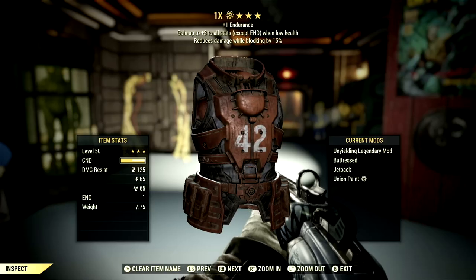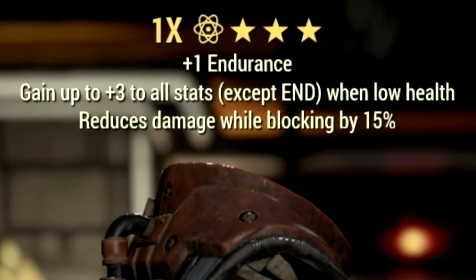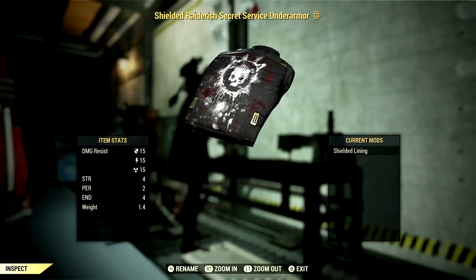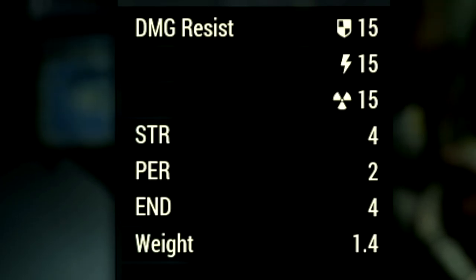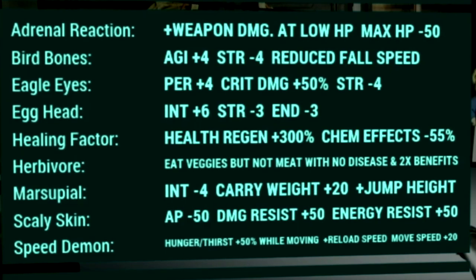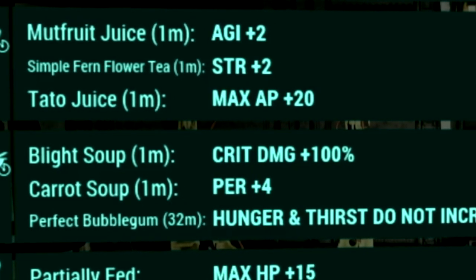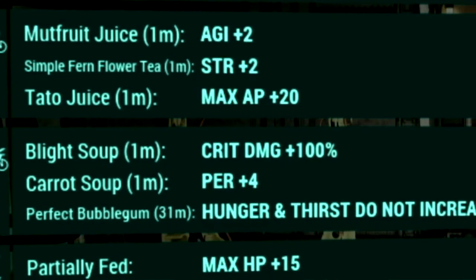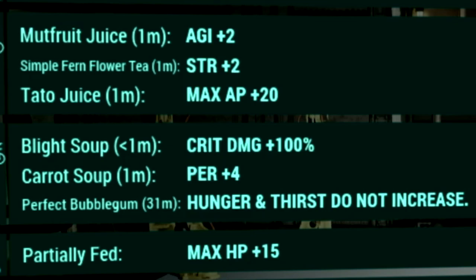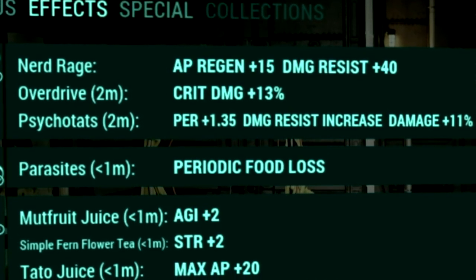Over in the armor, I'm using a full set of unyielding gear — gain up to plus 3 to all stats except Endurance when at low health — absolutely amazing for a low health bloody build. My backpack uses a high capacity mod for plus 120 carry weight. Under armor is shielded Secret Service for plus 4 Strength, plus 2 Perception, and plus 4 Endurance. Mutations include adrenal reaction, bird bones, eagle eyes, egghead, healing factor, herbivore, marsupial, skinsight, and speed demon. Food buffs: Mutfruit Juice for plus 2 Agility, Simple Farm Flower Tea for plus 2 Strength, Tato Juice for plus 20 max AP, Blight Soup for plus 100% critical damage, Carrot Soup for plus 4 Perception, and Perfect Bubblegum so hunger and thirst meters don't increase. Chem buffs: Overdrive for plus 13% critical damage, and Psycho-Tats for plus 1.35 Perception, damage resist increase, and plus 11% damage.